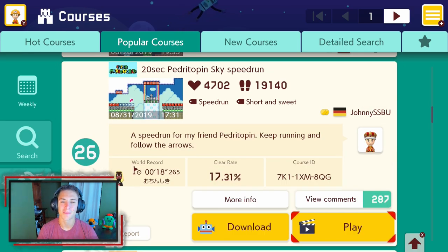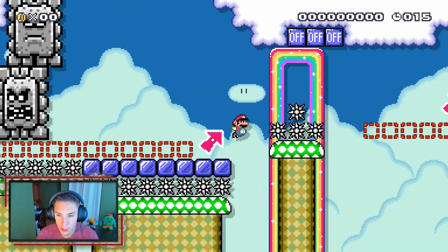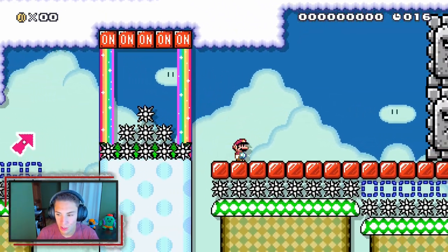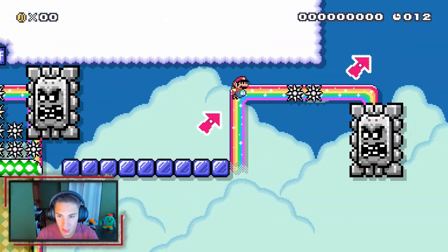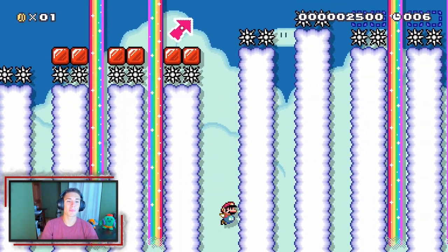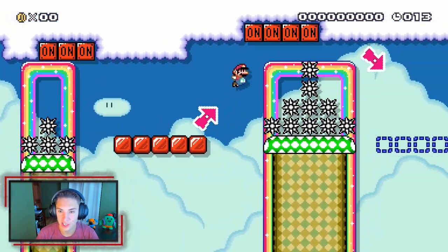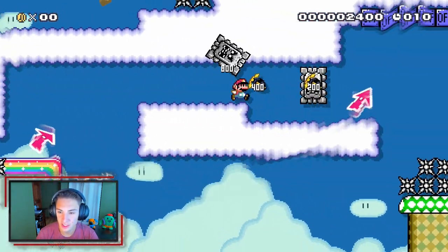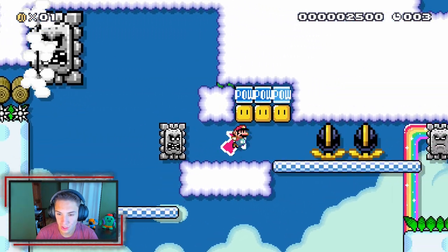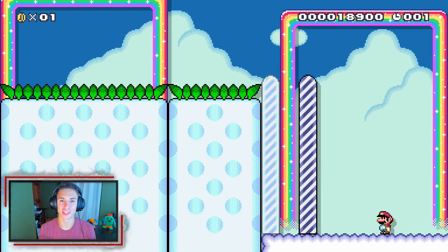I'm having fun with these speed runs, so let's do another — '20 Seconds Sky Speed Run.' We're just flipping switches. That scared me — we missed the switch. We got this time. We ain't scared of those Thwomps coming after us! They're making everything look like it's gonna kill me. We just have to trust the creator and keep running. Get up there, just run — there we go. If you just trust the creator, you're fine.